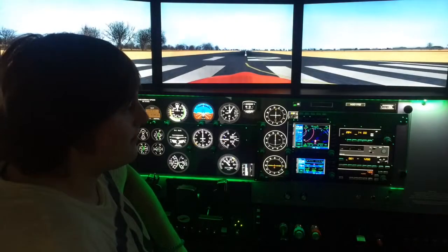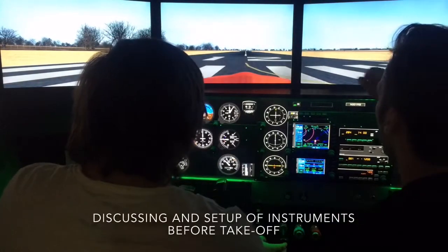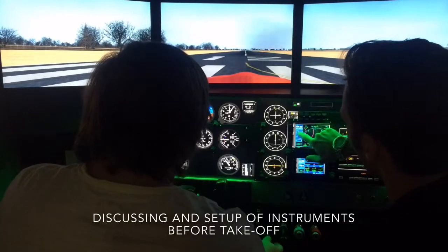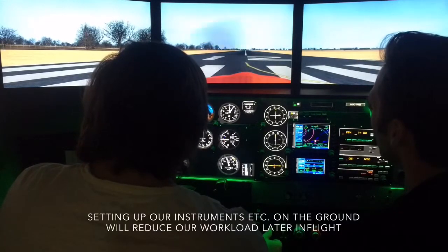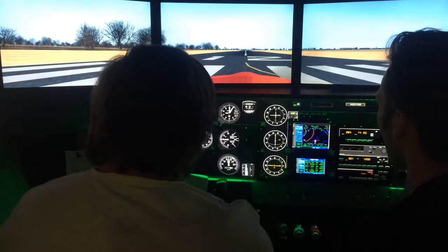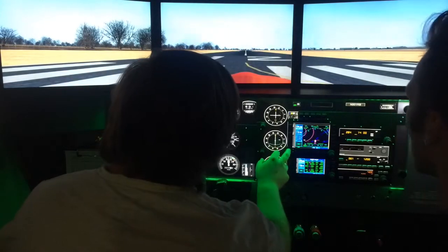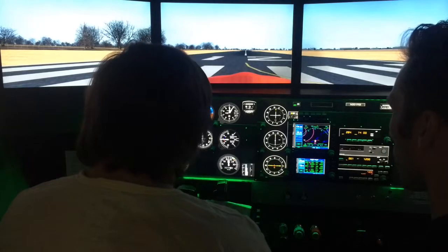Are you ready? Okay, so before we take off, here we have our NAV 1 — that's the NAV 1, that's what the localizer uses. And here we have our COMM. So NAV 1, COMM 1, NAV 2, COMM 2. One thing we can do before we take off is simply set up for the ILS so that we will have less workload. We could set the localizer already — because after we take off we will contact Daytona Approach and they will give us vectors.